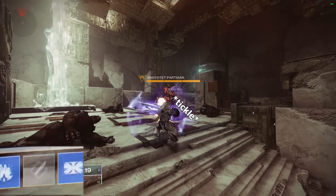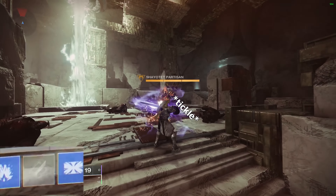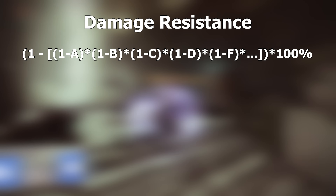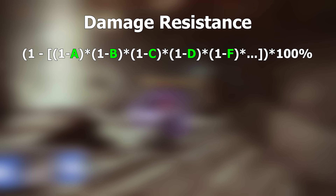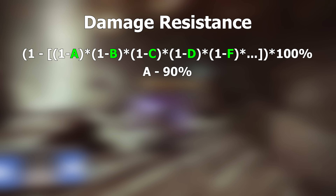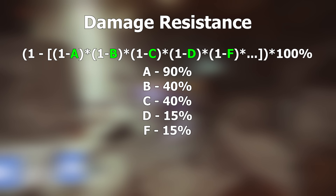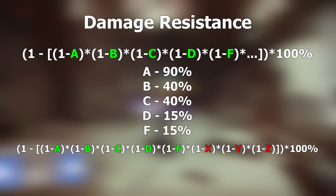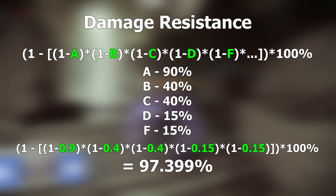Damage resistance stacks multiplicatively. Your resistance sources include: 90% DR from Crownsplitter and Stronghold, 40% DR from max Resilience, another 40% DR from Whisper of Chains, and 15% from each resist mod on your chest armor. With the resist sources mentioned, we get a 97.4% damage reduction. There's also an artifact mod called Passive Guard that gives 50% damage reduction when holding a sword near enemies — adding that brings us to 98.7% DR when guarding with Crownsplitter, and 87% when simply standing near enemies with any sword.